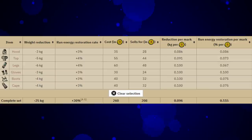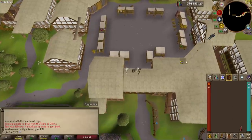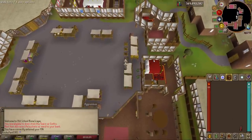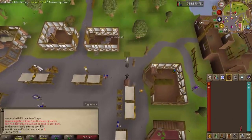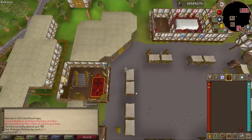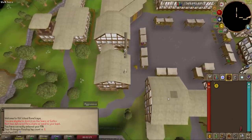Having graceful early will help you with questing — there are quests where you have to run a lot, and having maximum possible run energy is really great. You can save on stamina potions, saving a little bit of money. Another reason to have graceful is when you can't use super energy or stamina potions, such as during Zeah runecrafting. At the blood or soul altars it's a pretty decent run from where you mine the essence all the way to the altar, so you want to get there as fast as possible.